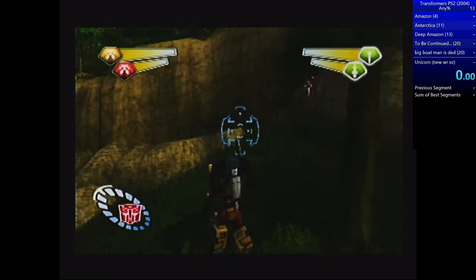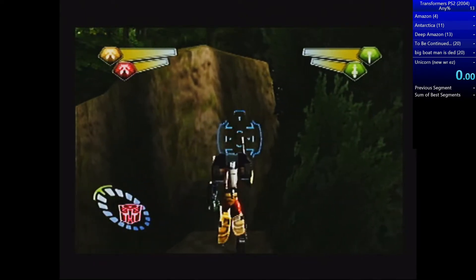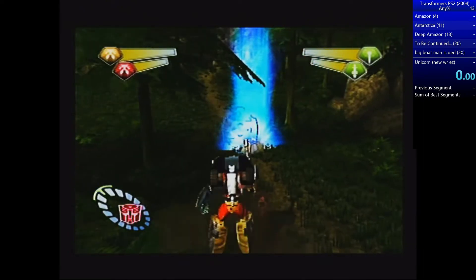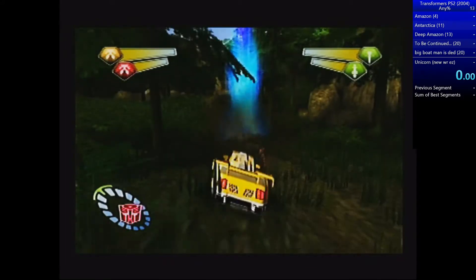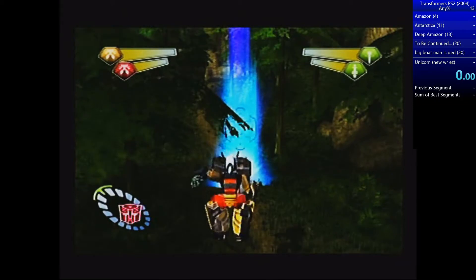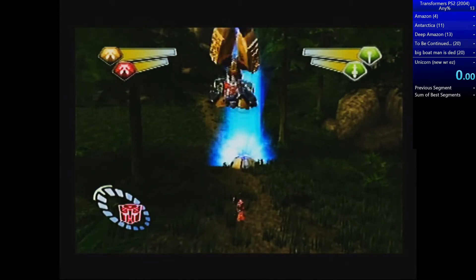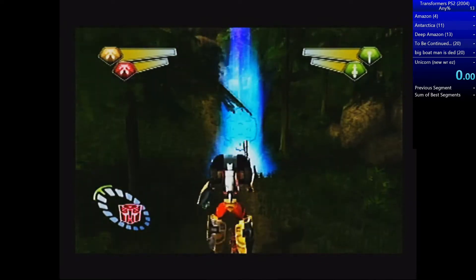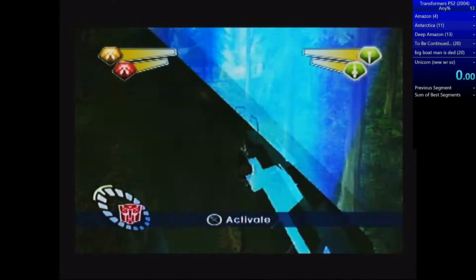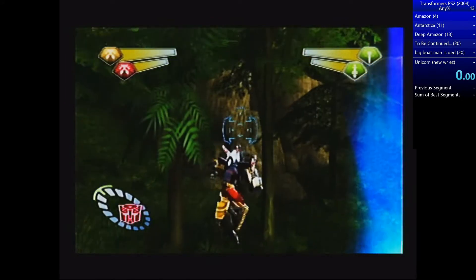I'm always holding forwards toward the wall to maximize horizontal distance. What's happening is: if you just jump normally you come back down, but if you transform on your descent — not at the peak of the jump — you gain extra height. You can go a bit earlier on the descent, gain a little extra height, and by holding forward you carry the walking speed into the transform, which is what allows you to climb up ledges. It works in any direction.